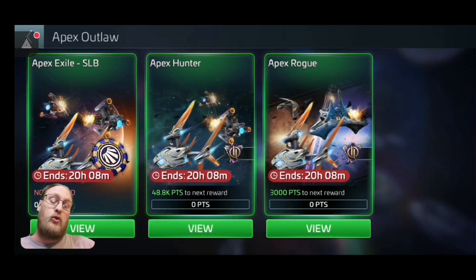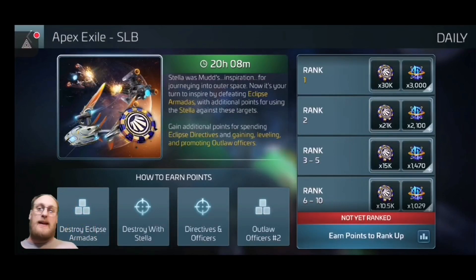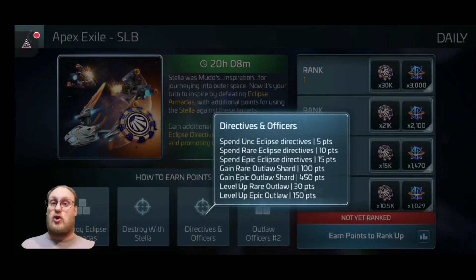It's going to be a video. Right behind me to begin with — I haven't even scored yet — is an SLB. If we take a look at the SLB, basically it's destroying Amardas, destroying something with the Stellar, Directives, and Officers and Outlaw Officers. How this one is going to work exactly, I'm not quite sure, because the scoring in this one is: gain Rare or Epic Outlaw Shards, then upgrade and level up the Rare or Epic Outlaw Officers. That's a bonus.